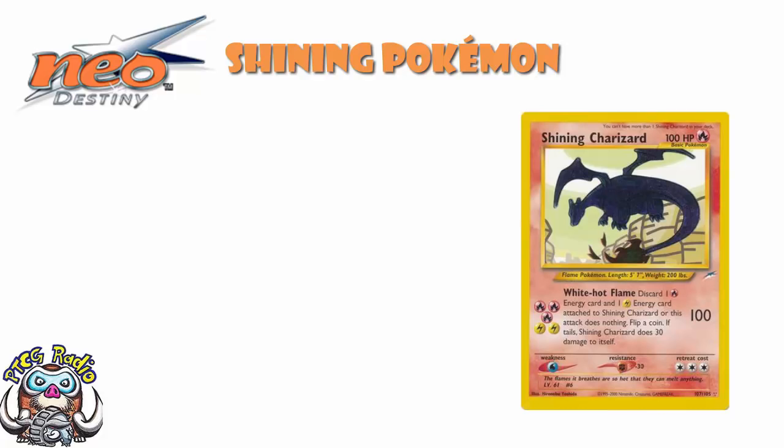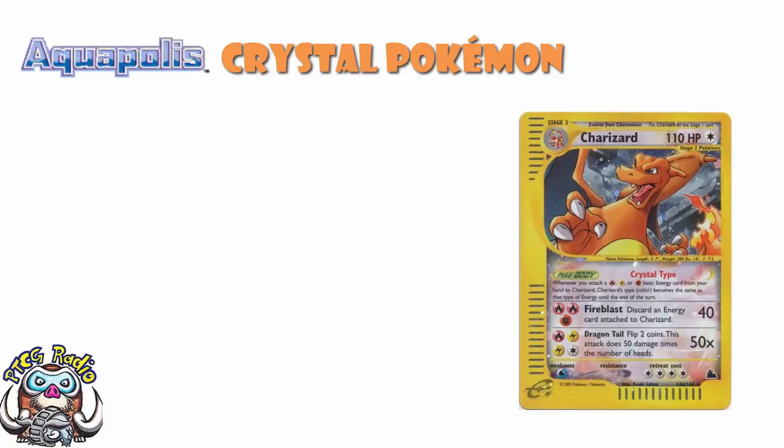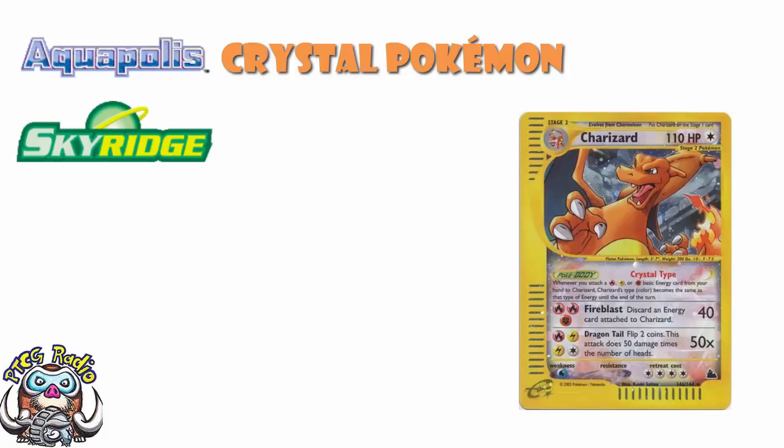Starting in Aquapolis for a very short period of time, we got Crystal Pokémon, which only lasted for two sets — Aquapolis and Sky Ridge. Crystal Pokémon were very cool and special: they were all colourless Pokémon, their energy cost included three different types of energy, and they all had a Poké-Body which allowed you to make the Pokémon the type of energy you attached on the turn you attached it. There were no play restrictions like Shining Pokémon — they were just weird, colourless Pokémon. And Crystal Charizard was, of course, the most sought after.